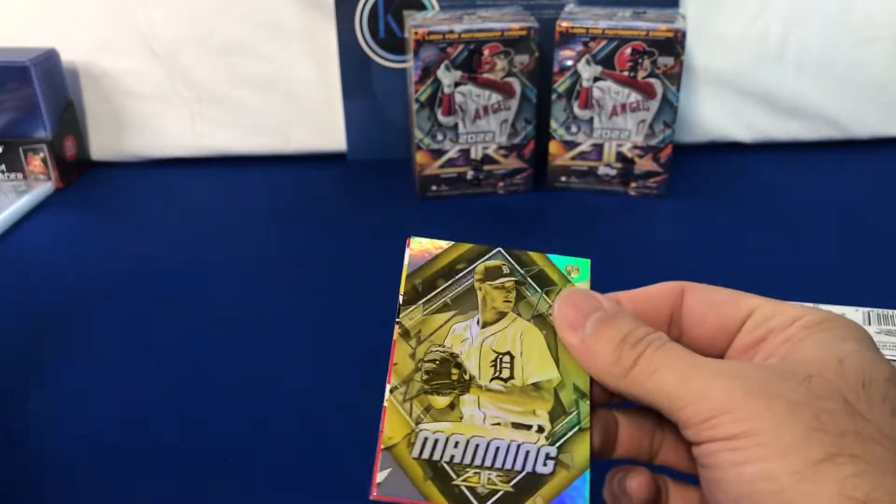David Ortiz, Christian Yelich. And we've got our diamond cut here — Aaron Judge, a nice one to have — these are not numbered though. Brandon Crawford, Brandon Marsh rookie, Bryan Reynolds, Jorge Polanco gold. We've got Tuve, Heniger, Albert Pujols. So this is nice — he's back in his Cardinals uniform, so being a little bit of a newer product.